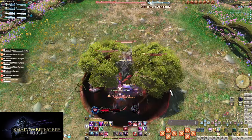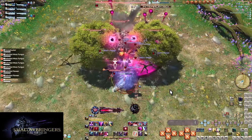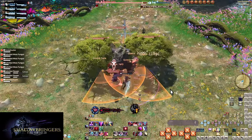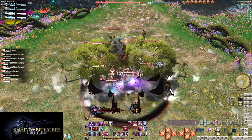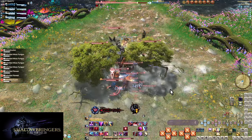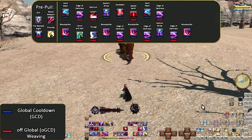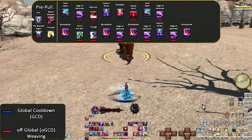And so we have come to our next opener, and we're going to be making some major changes. The Blackest Knight is enough to shift things around, which may be surprising. Once we get through it, it will make sense — we're trying to maximize our MP economy with this opener pattern. Pre-Pull: Grit, Blood Weapon, The Blackest Knight, Provoke.